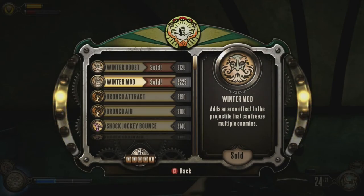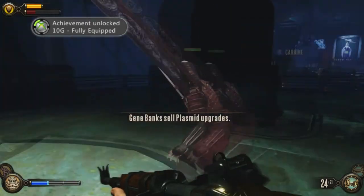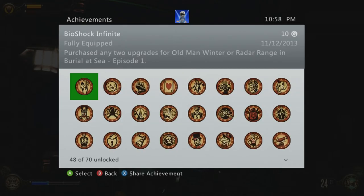In order to buy the Radar Range upgrades, you have to find one of the Bandito ammo vending machines and you can upgrade the Radar Range there, as well as other weapons. But the quickest way to get this achievement is by upgrading Old Man Winter if you have 350 gold.